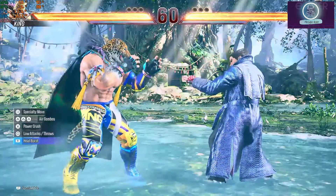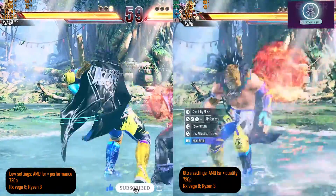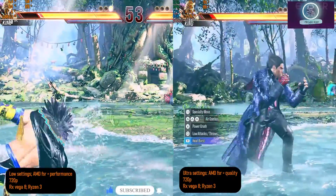The game has been capped at 60 fps, so even lowering the graphics will only get you that much. At ultra settings on RX Vega 8 I got 30 fps, but it somehow moves in slow motion, which is something I've noticed with Bandai Namco games like Devil May Cry 5.